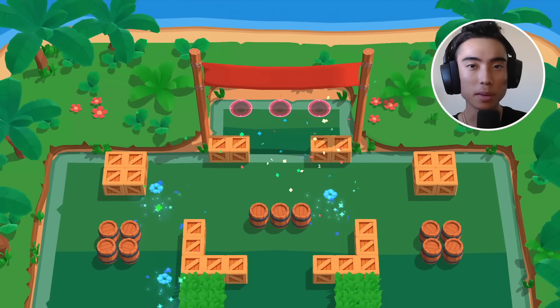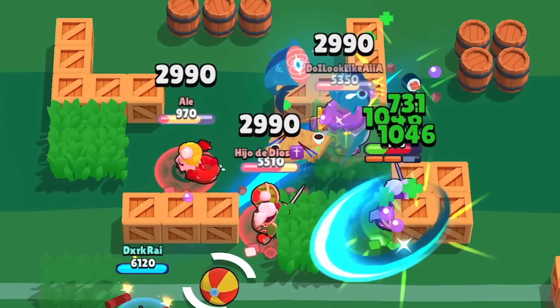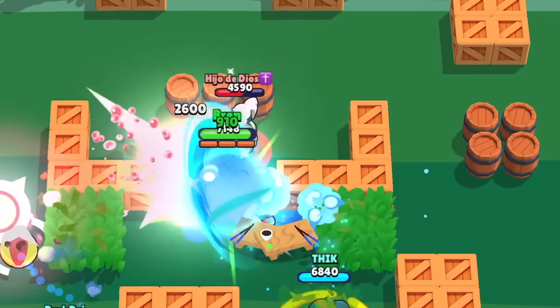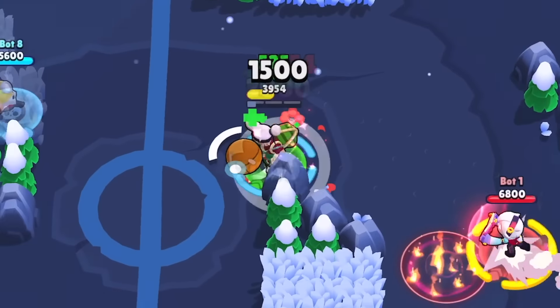When playing Kenji and using his main attacks, try and attack grouped-up enemies. Since Kenji can deal massive amounts of damage close up, you want to take advantage of his piercing attacks as much as possible. This will help you deal more damage efficiently, but also help you charge up your super much faster.